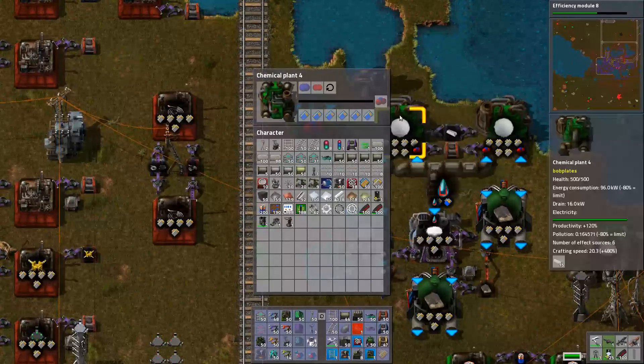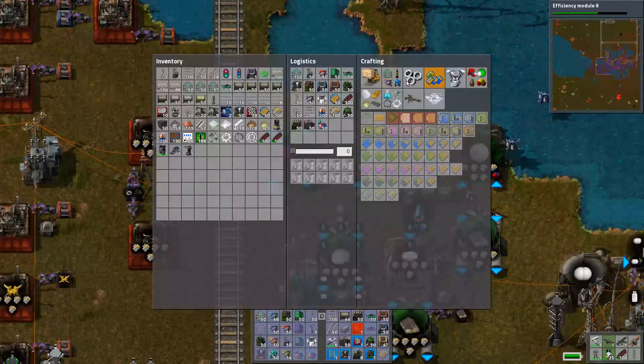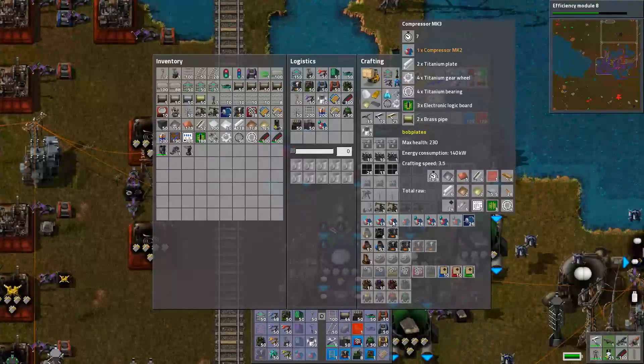You need to make this stuff — you need nitrogen and oxygen. We can make both of those with air compressors. I really want air compressor Mark IVs. I really can't do that because I don't have the crap. I need to make these things. We'll just do... I can only make one, three?